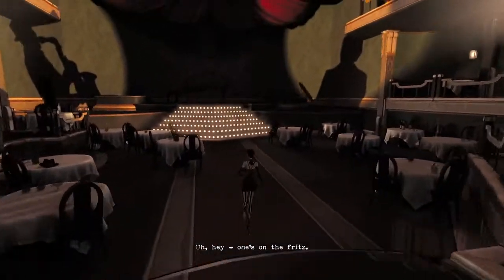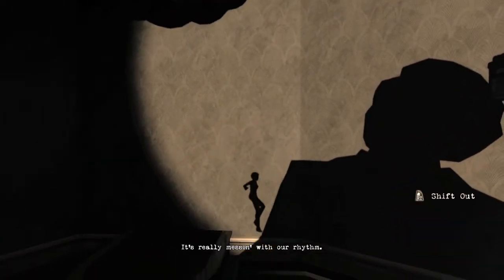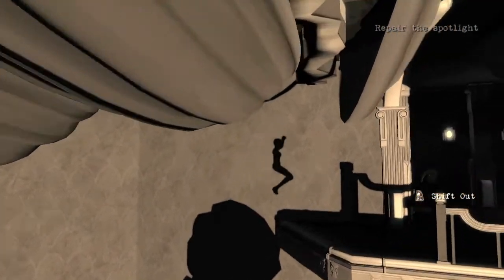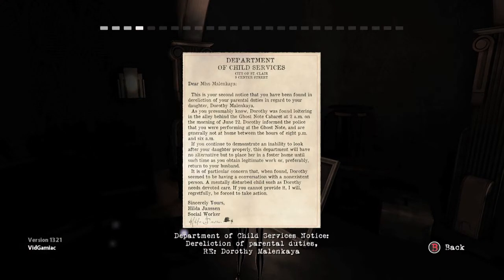This is when you get into the Jazz Club. What you want to do is, after you turn on all the spotlights, make your way to the right. You want to shadow meld into here, wait till the drumstick goes down, and ride it up to the drummer's shoulder, jump on his head, then unmeld here, work your way over, and grab it. It will be on the table over here.